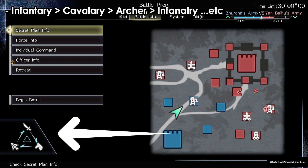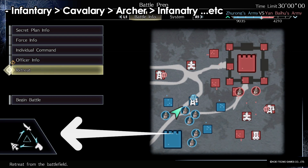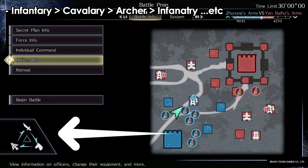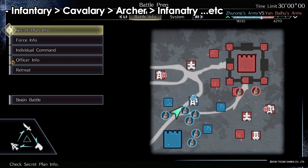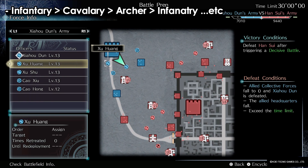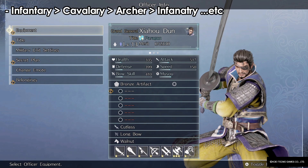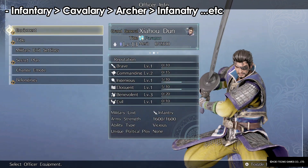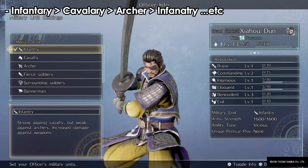An important mechanic is the unit type triangle: infantry beats cavalry, cavalry beats archers, and archers beat infantry. Focus on this, look at the battle, and use your commands wisely when dealing with different types of soldiers. You can change your own military type — not your soldiers', but your personal type. Sometimes you can even choose what type you go into battle with. Here I have a lot of cavalry, which is strong against archers, but since the enemy has a lot of cavalry too, I switch to infantry to gain the advantage.